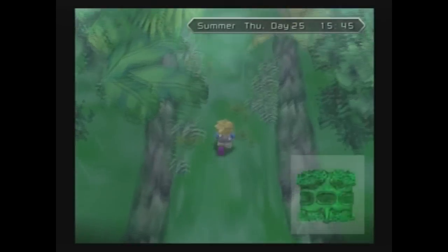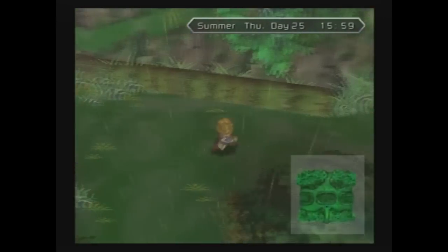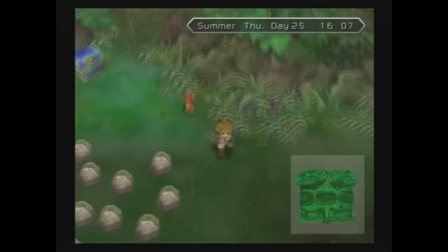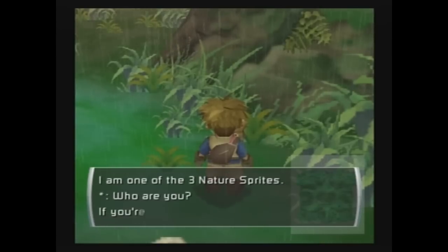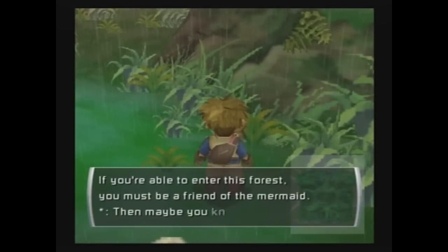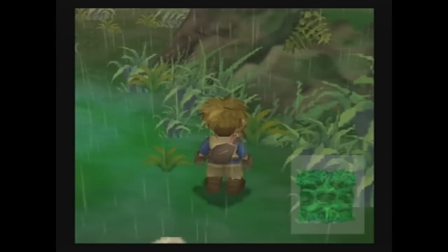There isn't actually a whole lot we're able to do right now in terms of getting in contact with the spirit, but if you come into the forest and head immediately to the right, you will see two of the three nature sprites here. One says: 'I'm the nature sprite of knowledge. I'm one of the three nature sprites. Who are you? If you're able to enter this forest, you must be a friend of the mermaid. Then maybe you know where the forest spirit is sleeping. We're lost and we can't find our way back there. The nature sprite of memory is gone and without him we can't remember.'